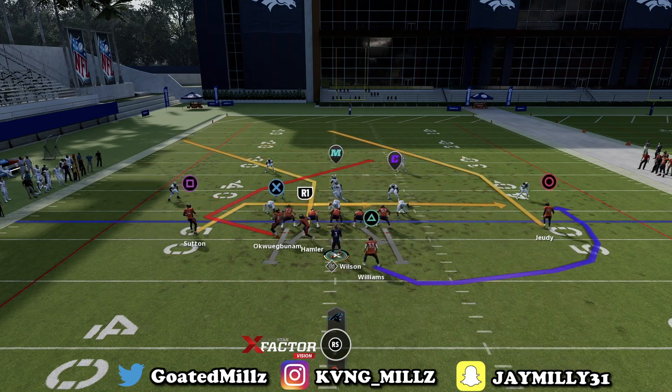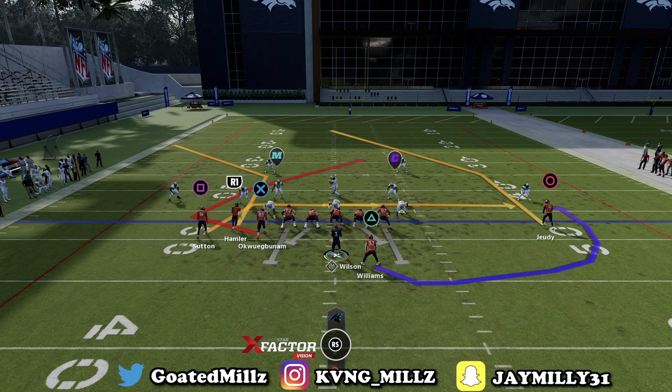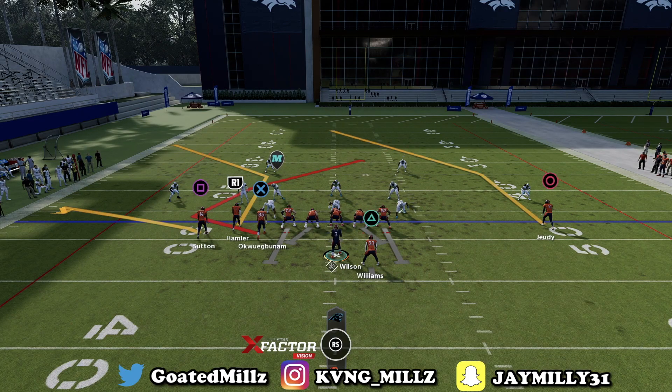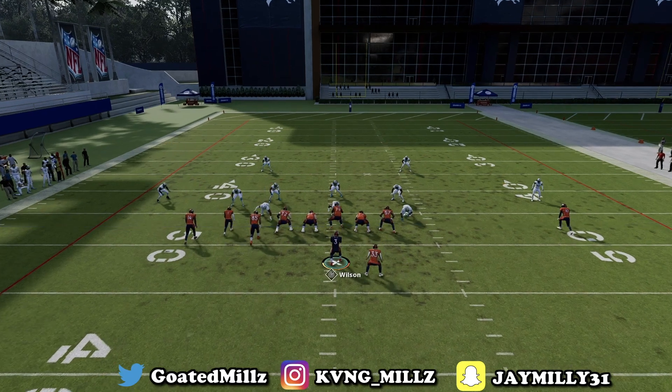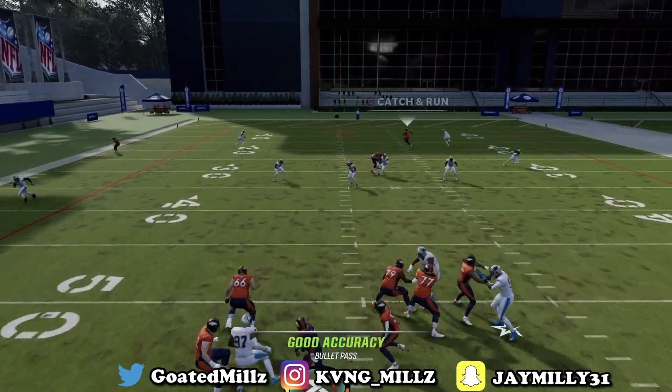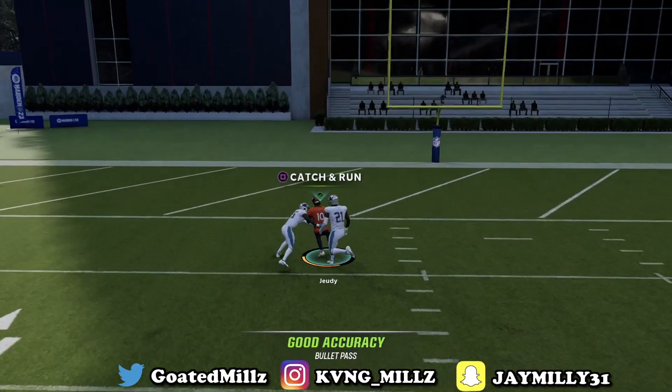Next play is bunch trail. Against cover two, I like to flip my formation. The reason I flip it is because I'm looking for this post route over top — this post route is going to run faster if it's on the short side of the field, it's not going to take as long to get all the way to the other side. Snap it like this and watch circle get nasty open, clearing everybody.